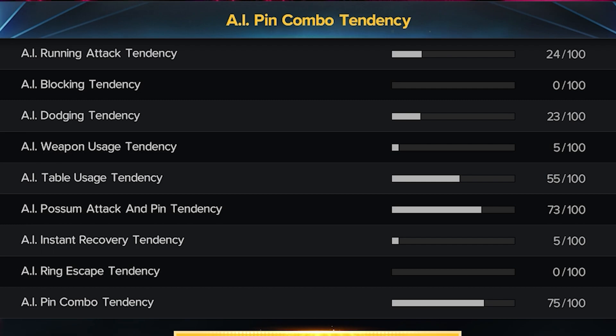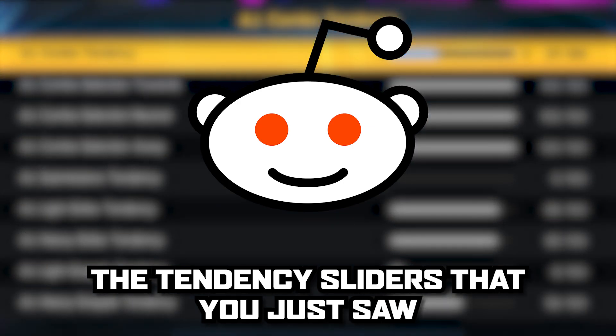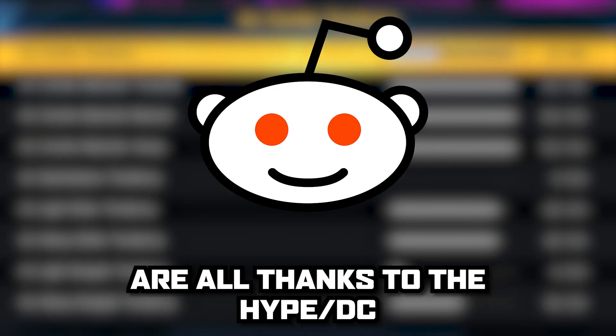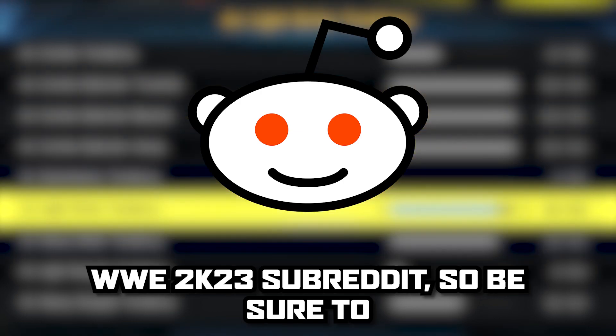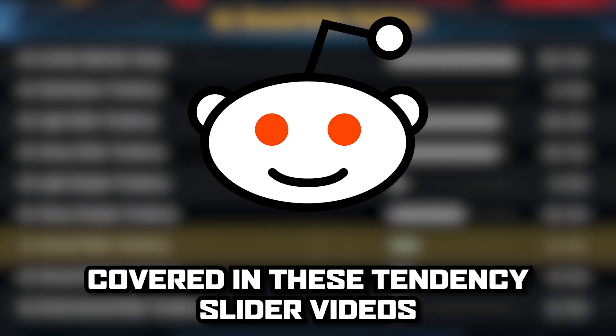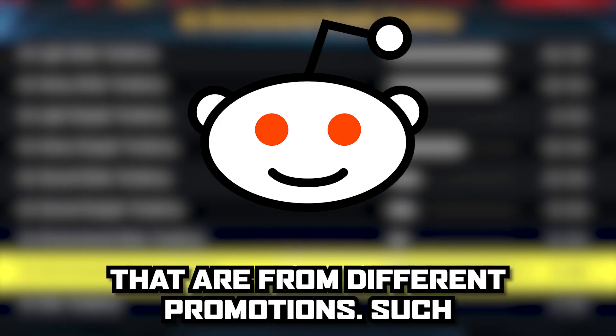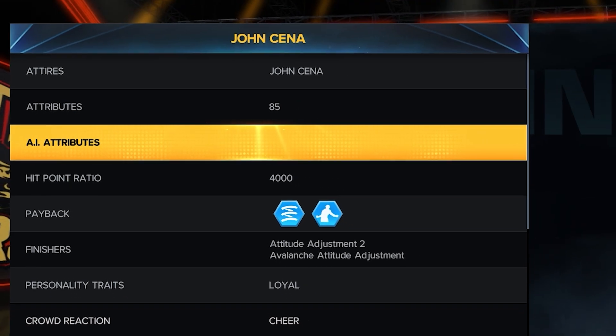Those are what I personally consider the best sliders for John Cena to give you that realistic experience. The tendency sliders you just saw are thanks to the Hype Slash DC 2K23 project — they are part of the WWE 2K23 subreddit. Be sure to follow their work, as they cover superstars from different promotions such as AEW and New Japan Pro Wrestling.